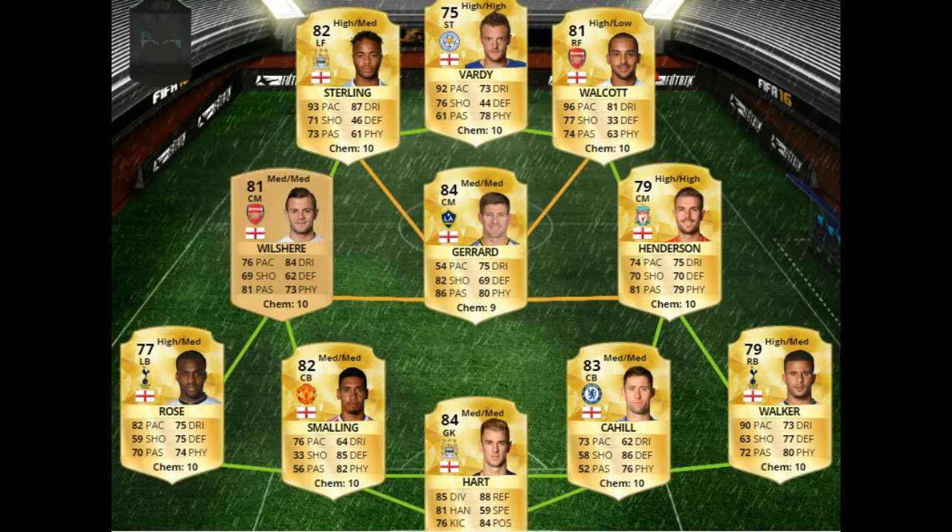In goal we have Joe Hart — I think this is his upgraded card so he's got really good all-round stats. As you can see he's got 85 diving, 88 reflexes, 81 handling, 84 positioning, and 76 kicking. In general a really good all-round goalkeeper — definitely a player you should stick in goal, he'll save you loads of goals.